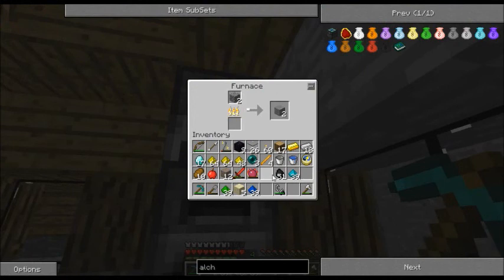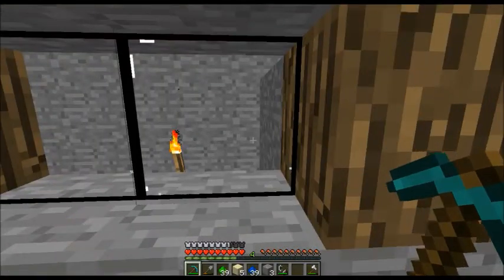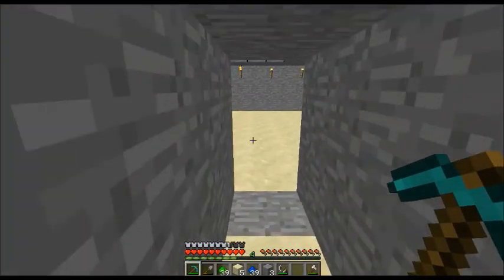Welcome everybody to episode 6 of Azariah's ModCraft Adventure. I was a little frustrated at the end of the last episode — you saw me utilize my branch mine to get coal, and it was a pain in the ass.